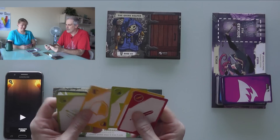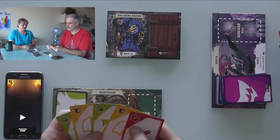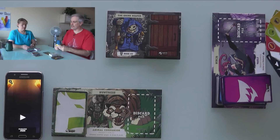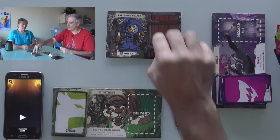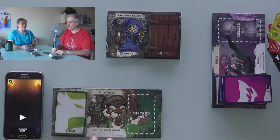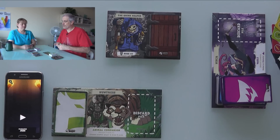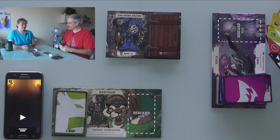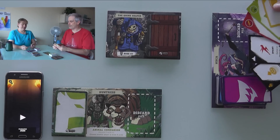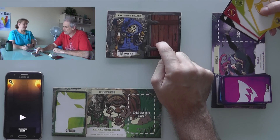We've got our starting hand of 5 cards. We both have swords, which is good because swords are our weakness. My special power is I can discard 3 cards to let Jen draw 4 cards, because my animal companion goes out and finds her some stuff. Jen's special power is she can discard 3 cards to immediately defeat an obstacle, because she's a ninja.